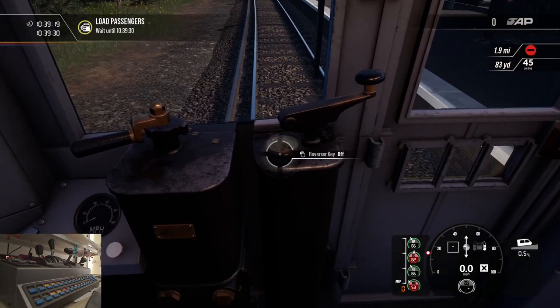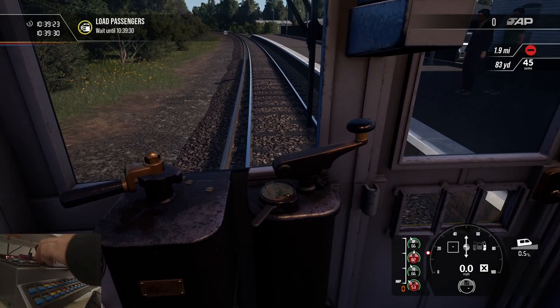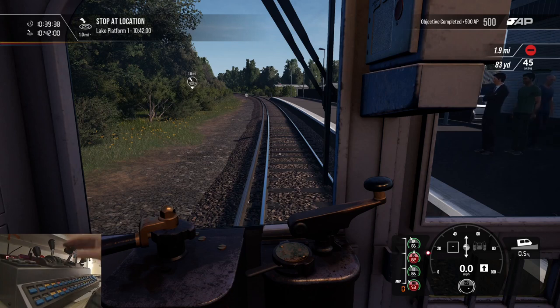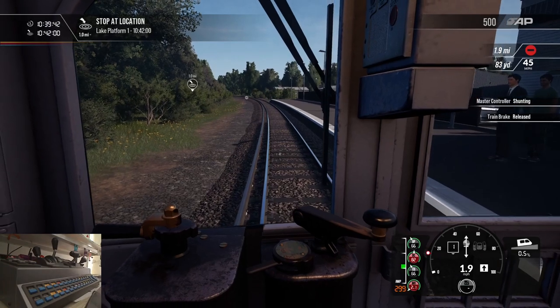There's one thing I found that you couldn't do with the Rail Driver so far, and that's to put the key in. But anyway, let's just set the reverser so we're ready to go. We can close the doors now. And if we give it just a little bit of throttle and release the brake, off we go.